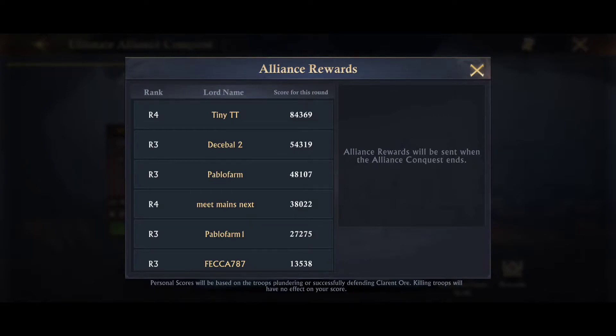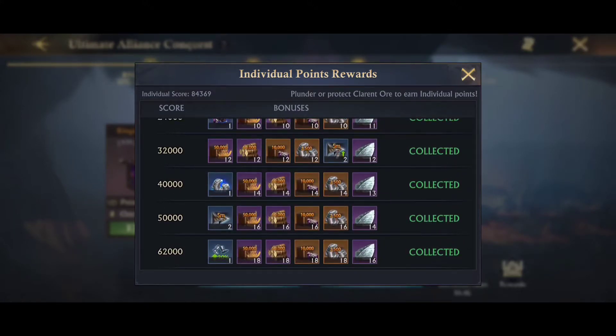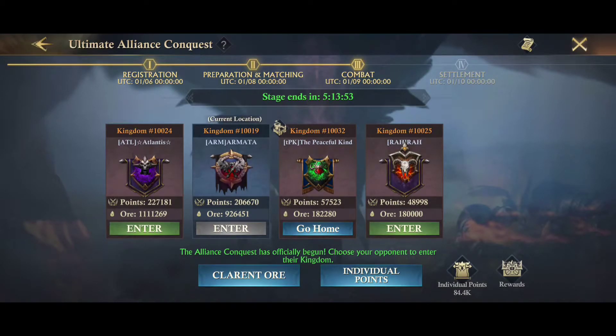If you're actively sitting in a defense tower and every once in a while go and try to plunder ore, you can gain points pretty easily. I've done pretty much the bare minimum — we attacked a few times last night and died horribly, then I sat in our own tower defending as long as I could, and I've maxed out my points.